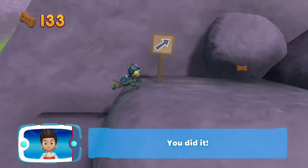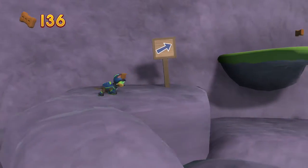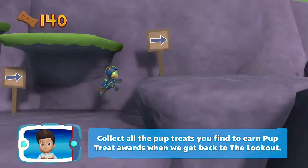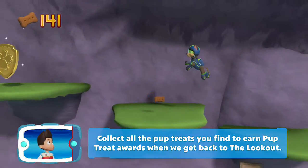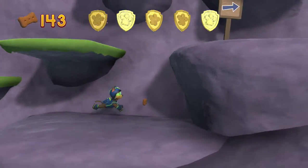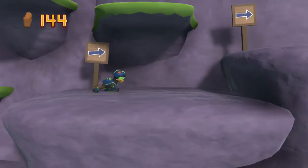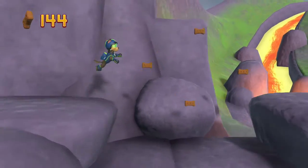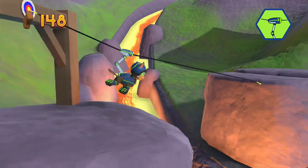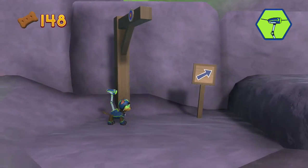You did it! There's a golden paw print close by. Collect all the pup treats you find to earn pup treat awards when we get back to the lookout. You've got the golden paw print. Pick the pup.